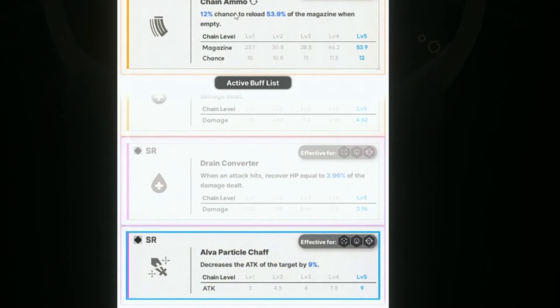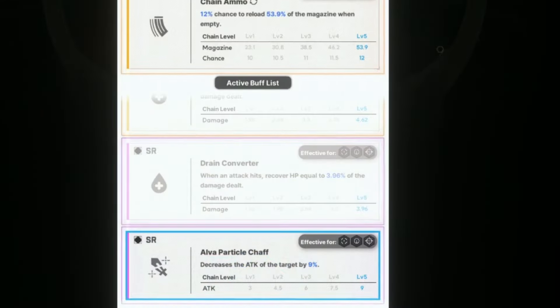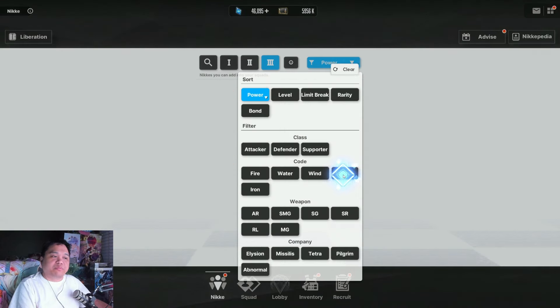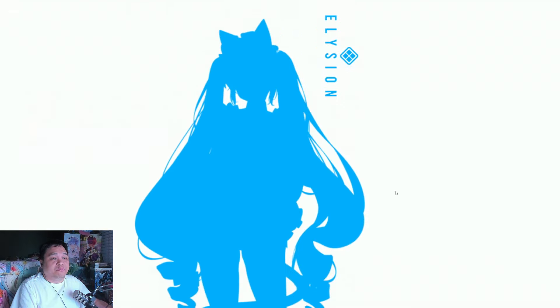This is the buff we replaced with the one we ended up getting — it was a shotgun, submachine gun, assault rifle reload when magazine is empty with chance. That probably helped but wasn't crucial. The biggest damage came from Made Privity and Scarlet because of the AOE, and Summer Anise was more of a support during that run.